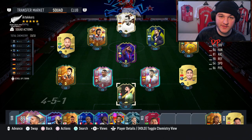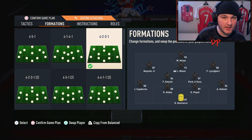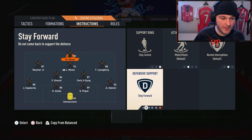In-game we're going to be using him as the main man up top in a 4-2-3-1 with Lionel Messi behind him, Freddy on the right, and Neymar as the left CAM. We're going to have them set to stay central and stay forward, using Klose as a proper target man.